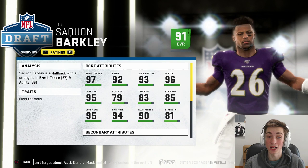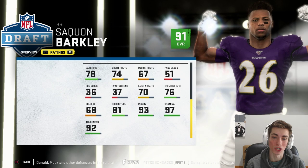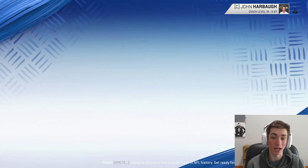97 break tackle, 92 speed. He's got solid trucking, great carrying, juke, spin. He's strong, he's elusive, he can catch. Saquon Barkley really can do it all, and he's going to be the focal point of our offense. Simulating to the third round — at the end of the third round there is William Jackson. So it looks like a lot of good cornerbacks are starting to drop off the board, and I really think we needed to take a running back there if I wanted him.